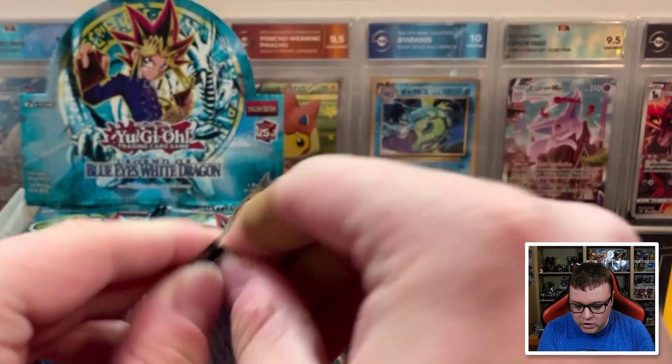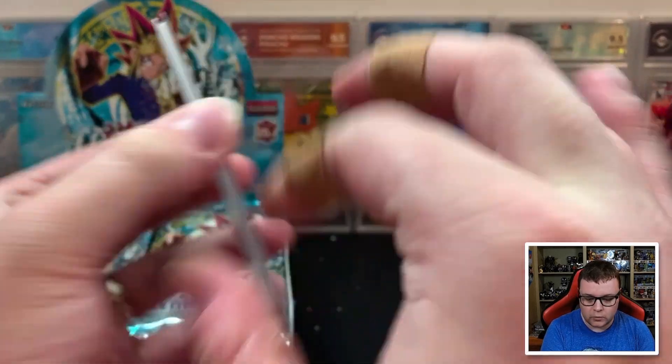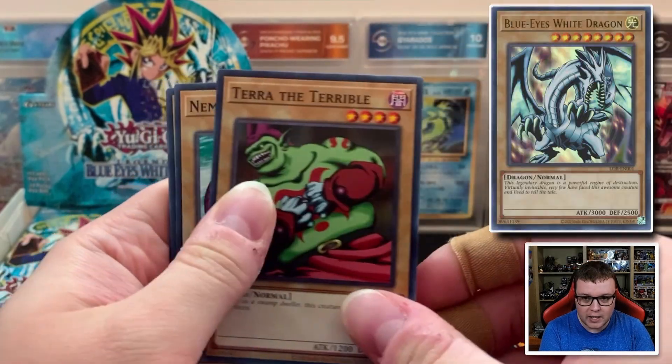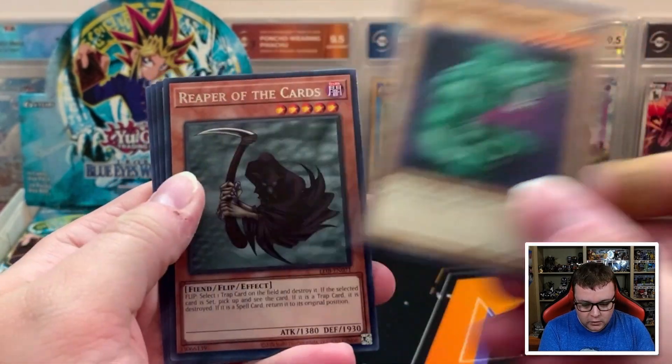We got 24 packs per box, 9 cards per pack. The big chases that we're looking for are the Exodia pieces, Blue Eyes of course, Red Eyes, and Dark Magician. Let's see what we can get.